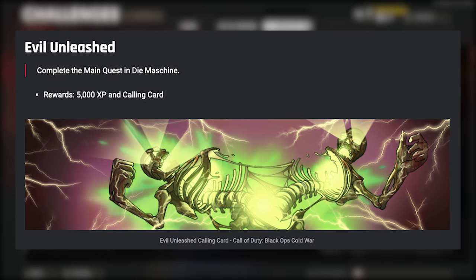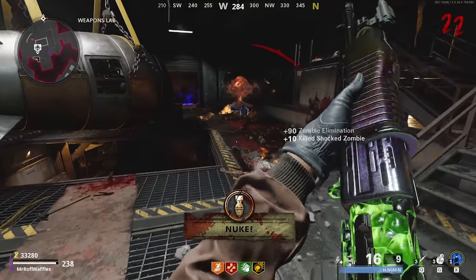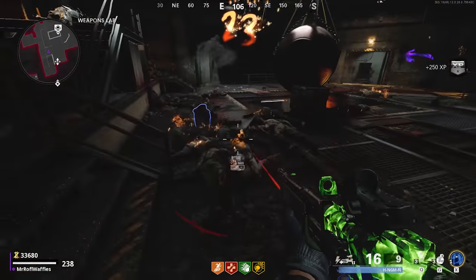The Dark Ops is called Evil Unleashed and it's going to give you 5k XP and a really cool calling card. That's one that I've got a full guide for on my channel, so I'll have that linked in the description down below and in the top right-hand corner of the screen right now so you can go ahead and do that main quest.